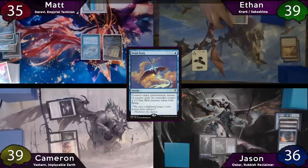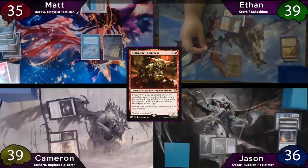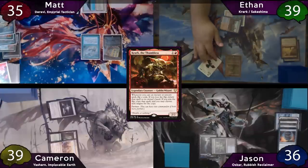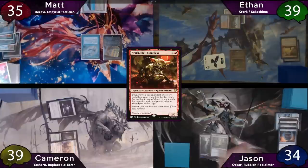Matt will then pass the turn to Ethan. At the beginning of Ethan's turn, Cameron and Jason both beg him to not feed the fish, saying that they won't either. So Ethan will just play a Shivan Reef and then cast Krark. After this, Ethan will move to combat and declares 2 damage in the air at the Adnaz deck, which is Jason. Then Ethan will just pass.